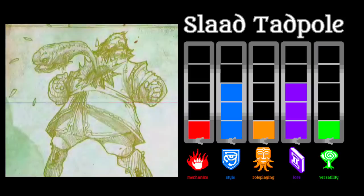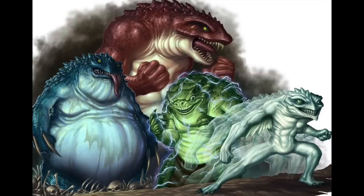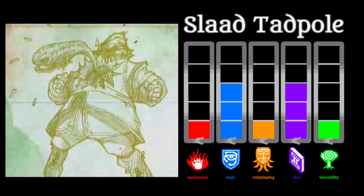The Slaadi are one of the main classic types of aberrations in D&D, and their life cycle is a strange one. They reproduce either by transforming humanoids through a disease known as Chaos Phage, or by implanting their eggs inside humanoid hosts. A Slaad egg eventually develops into a Slaad tadpole, and in true xenomorph alien fashion, the tadpole bursts out of the victim's body. This is pretty freaky and unique gruesome lore, but the Slaad tadpole otherwise is a very simple and basic beast.